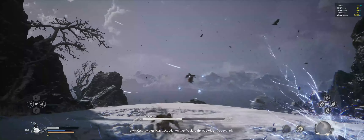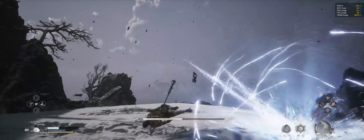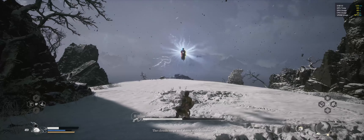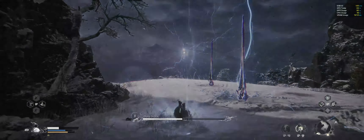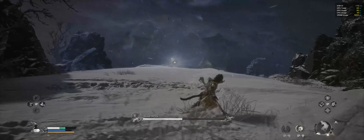Just dodge at the right time, it's quite easy. It might take a couple of tries to get the timing right. Now she's going into thunder mode — she has become the Thunder Queen. Her hat becomes white and she'll be doing lots of thunder attacks.